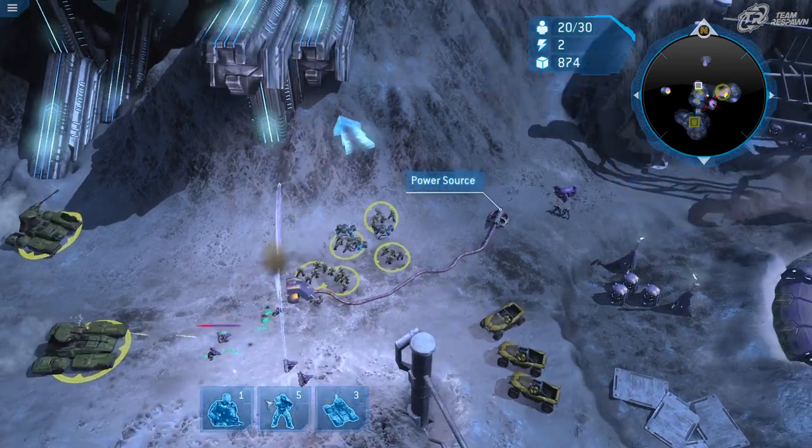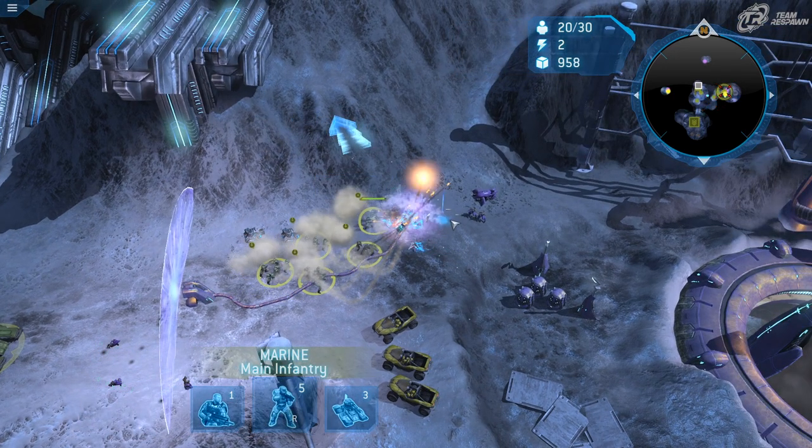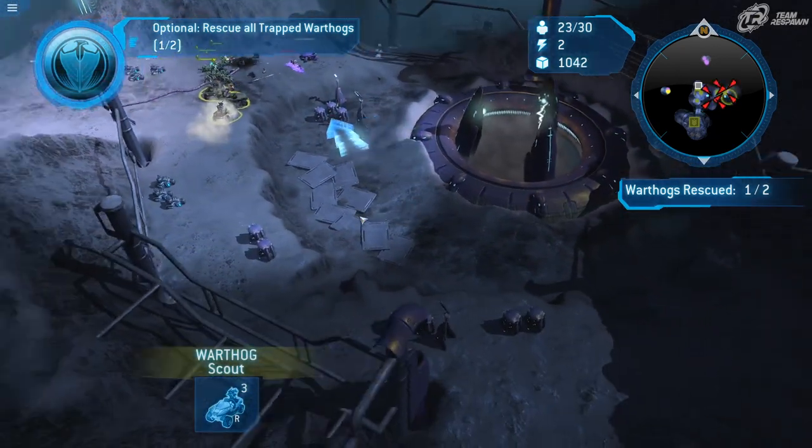This is kind of the same as what we saw at Alpha Base — your infantry can go through here, but vehicles cannot until you destroy the shield barrier.